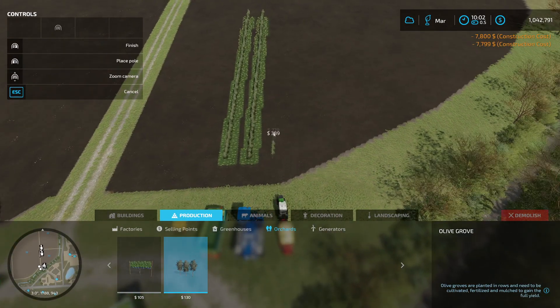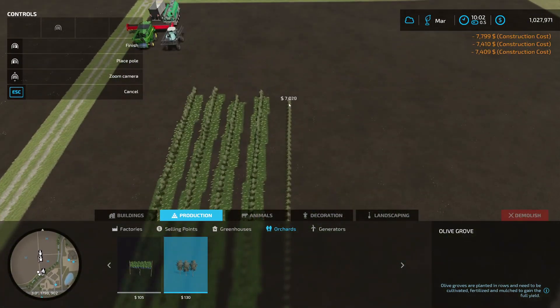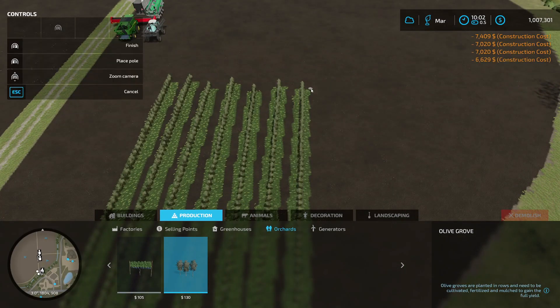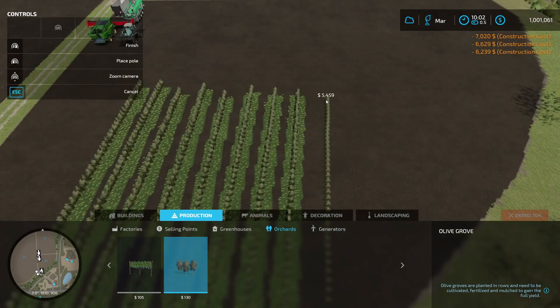I'll show you the tools we're going to use once I get a few placed. I want to make sure we have enough yield to make this worth it. One thing with production — you can actually get the orchards closer together if you spend a little more time placing them, which is nice because if you need to spray fertilizer you don't have to take as many trips.